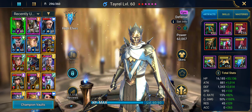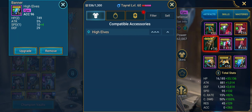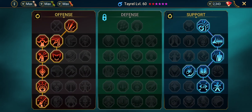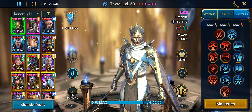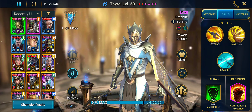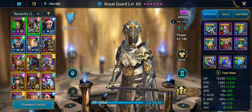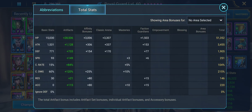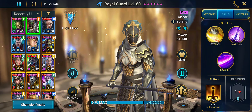Tayrell is in a lifesteal set with some protection pieces. Accuracy masteries — I have Commanding Presence because I didn't know what else to give him since I don't use him anymore; he is amazing but I just don't use him. This Royal Guard is built for Hydra, as you can see.